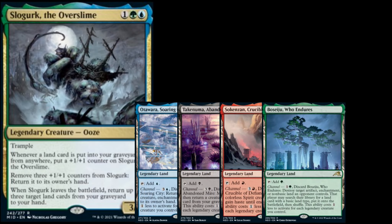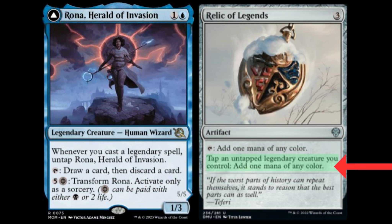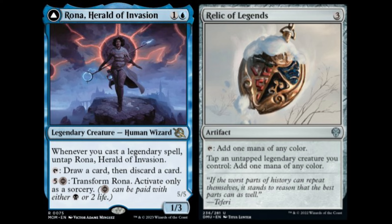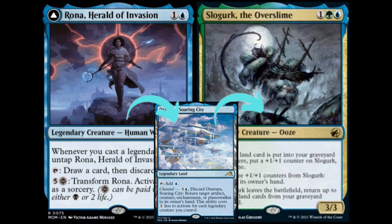While the synergy with Slogurk and the channel lands is nothing new, it's the way the other pieces of the deck fit together and integrate with the Slogurk engine that really elevate this list to something truly magnificent. Rona Herald of Invasion not only helps dig through the deck to find whatever one may need, but with Relic of Legends in play one can tap Rona with the relic to generate one mana of any color, then play a legend to untap Rona and do it again. Every creature in this deck is a legend, which means not only does Rona untap whenever you play a creature, but every new creature you play can then subsequently tap to generate mana with the relic in play — since it's the relic which taps the creature, circumventing summoning sickness. This lets one chain creature spells while untapping Rona each time to generate more and more mana. Remember, every land you discard with Rona also pumps Slogurk if it's in play.